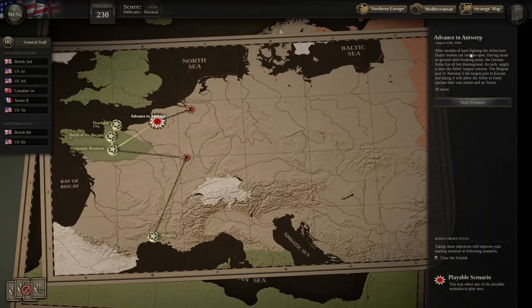After months of hard fighting, the Allies have finally broken out into the open. Having stood its ground until the breaking point, the German army has all but disintegrated. As such, supply is now the Allies' largest concern. The Belgian port of Antwerp is the largest port in Europe, and taking it will allow the Allies to freely operate their vast armies and air forces. So obviously we're trying to get to Antwerp, but we're doing that by trucking in supplies all the way across this entire length of France — not exactly an easy feat.